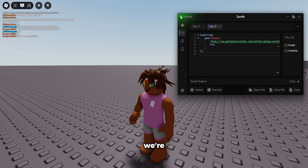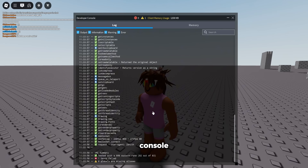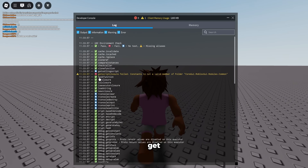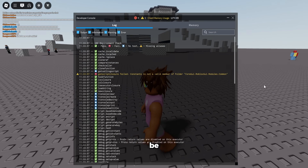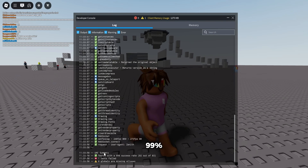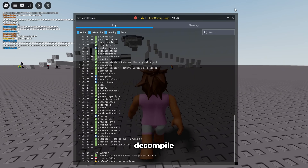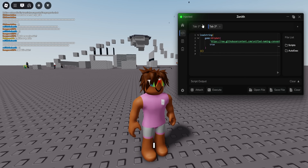I'm going to start off with the UNC test. You can see we're already attached and injected into the game, so just click execute. If we go to our console, you can see it's a 99% success rate. The only thing that failed was get script closure — it might be because of baseplate — but 99% success rate, which includes save instance to decompile.